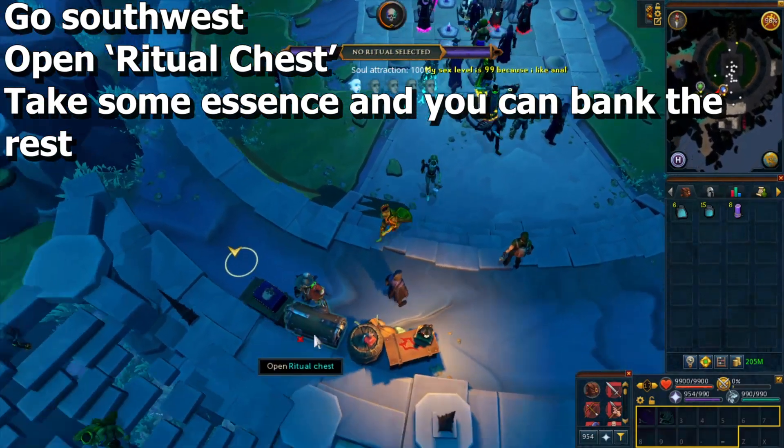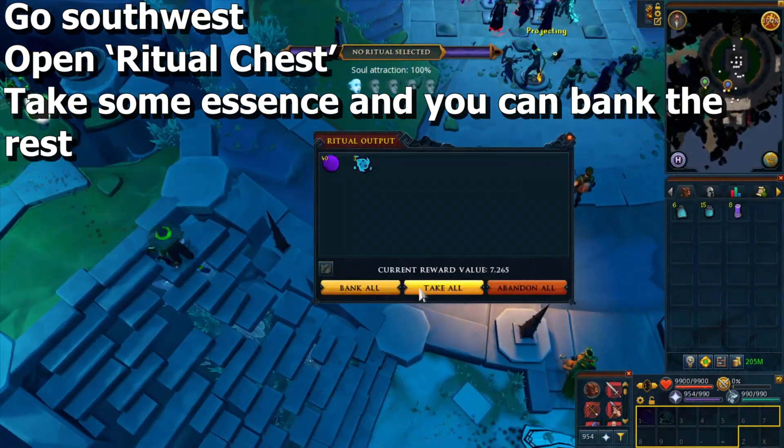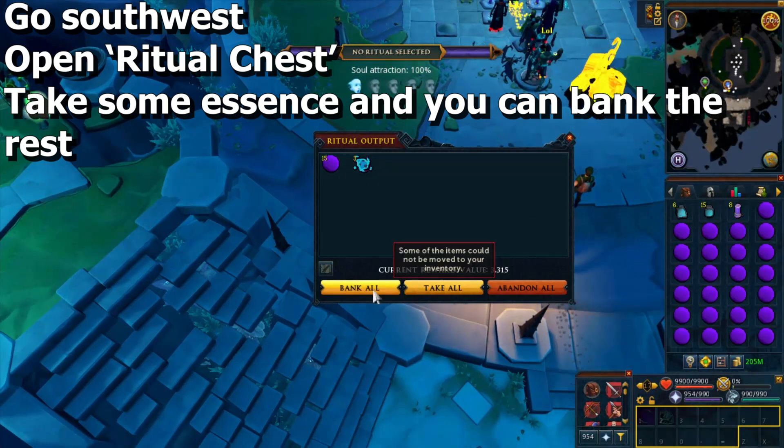Once the ritual is done, go southwest and open the ritual chest, which should yield you some essence and ectoplasm. Take a few essence and you can bank the rest of it.